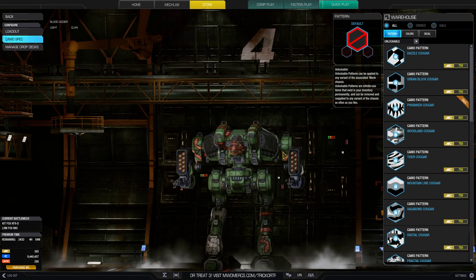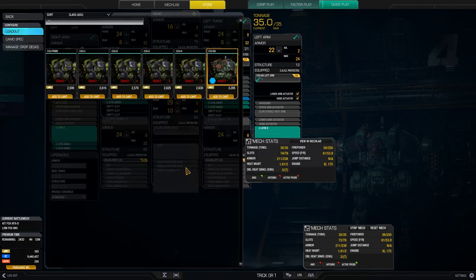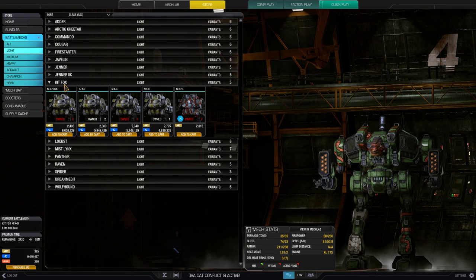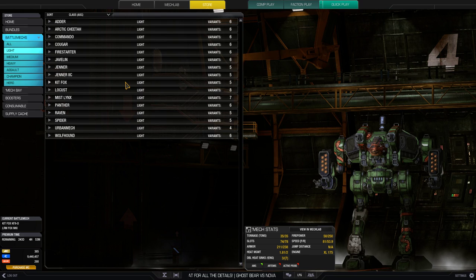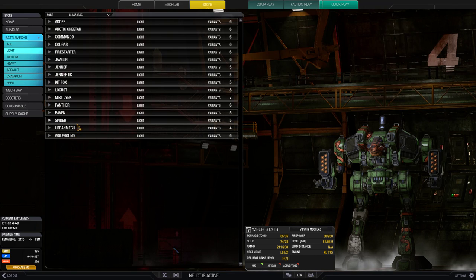Unless of course they've got stealth armor, in which case you're completely bound. But that's a very nice loadout right there. As far as other mechs for ATMs, the Adder would make a great ATM boat. The Kit Fox — tonnage is a little tight, you'd probably want to wait for the new loyalty variant, and even then ATMs are pretty heavy so you're probably going to want to stick with ATM-6s on the Kit Fox just to save tonnage. ATMs are Clan exclusive so there's not much else for lights.